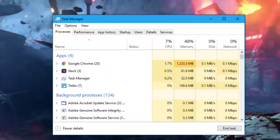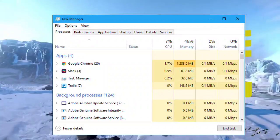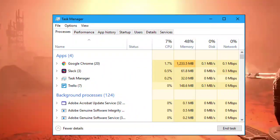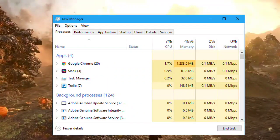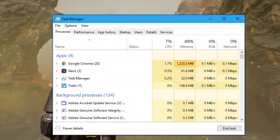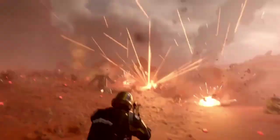7. Disable overlay programs — temporarily disable overlay programs like Discord, GeForce Experience, or MSI Afterburner, as they may conflict with the game and cause display issues. 8. Close all background applications — close unnecessary background applications and overlays that might be causing conflicts with Helldivers 2.